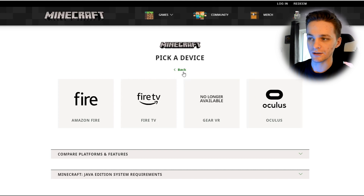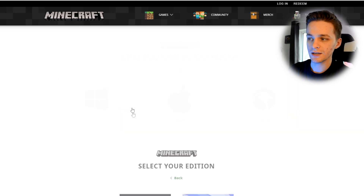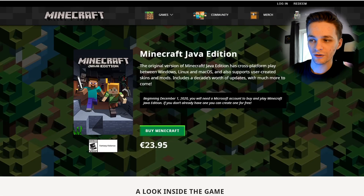Hopefully we see the Bedrock VR version come to the Quest as well, but for now we're going to play the Java Edition. So you go over, click on Computer, then once you're in there go with PC, and you can get your Minecraft Java Edition. Easy peasy. Once you have that, you can buy it for $23.95.